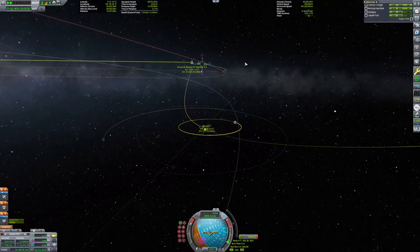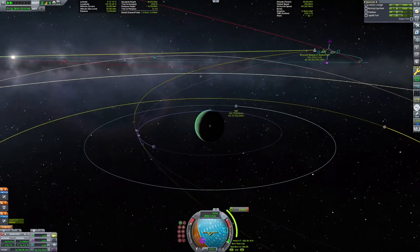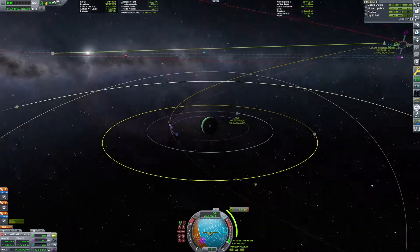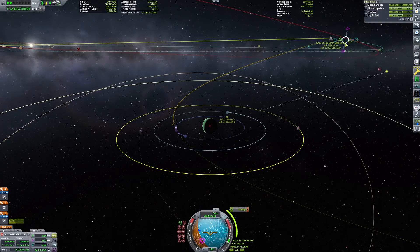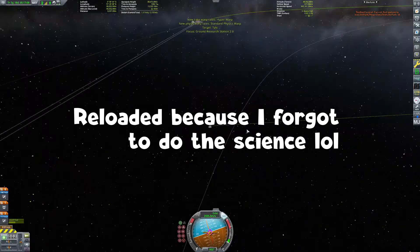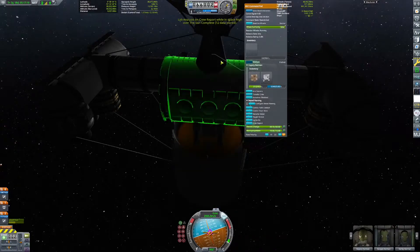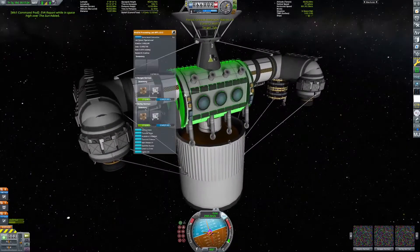Now that we're here, we have a lot more planning area. So we're passing first — wait. How did we hit Laythe by accident? Okay, lol. I'm a bit of an idiot. I remember this one time when it was my first time entering the Jool system and I entered it the wrong way around. Hold on. EVA report — I forgot to do science. I know some of you were probably screaming at me.